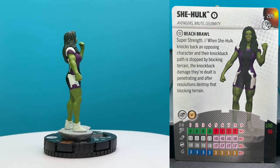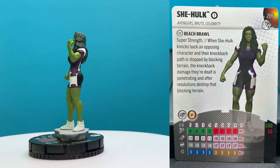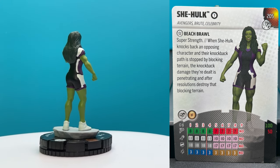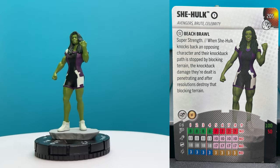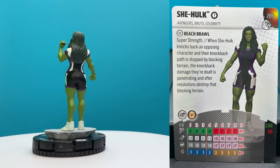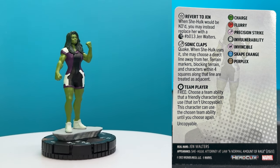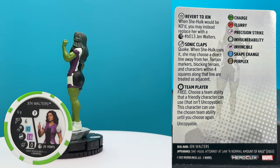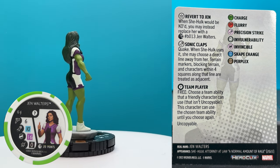the knockback damage they're dealt is penetrating, and after resolutions, you destroy that blocking terrain. They're punching you so hard, you go through the wall, destroy it, and take penetrating damage — I like that. Her second trait is Revert to Jen: when She-Hulk would be KO'd, replace her with a B013 Jen Walters. B is usually Bystander, so I assume that means you get to bring in this Jen Walters Bystander.